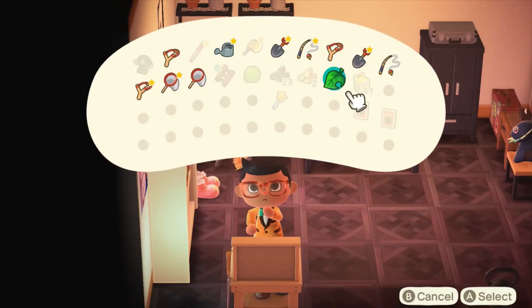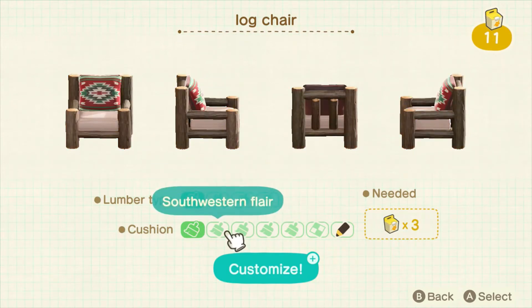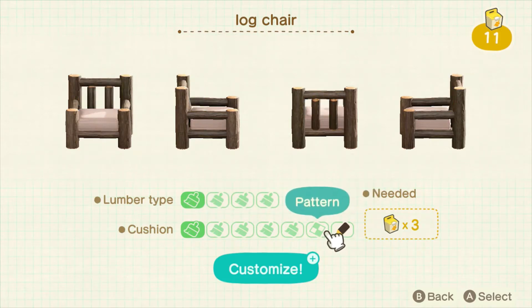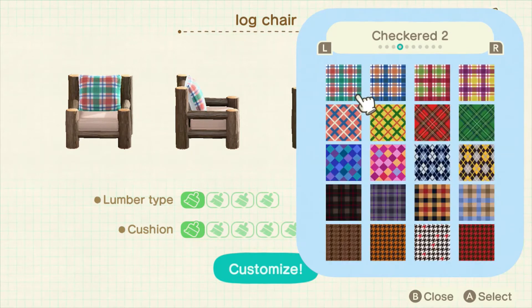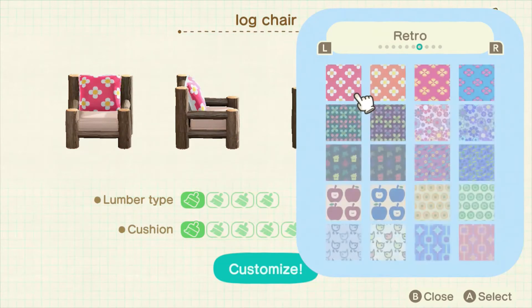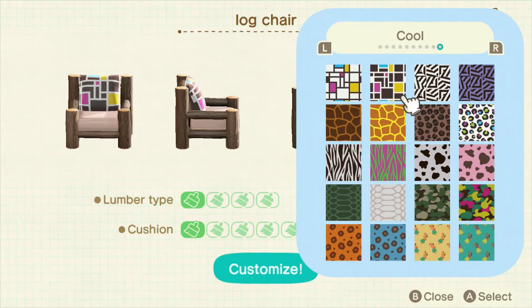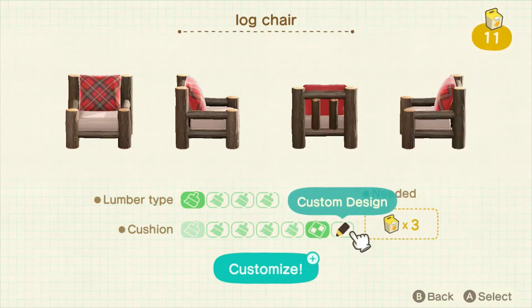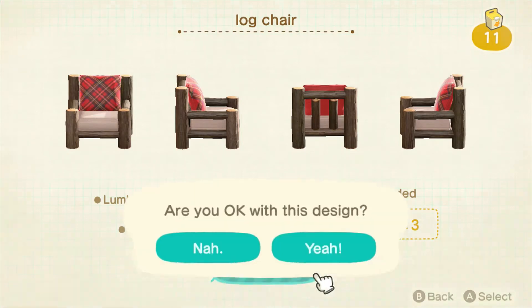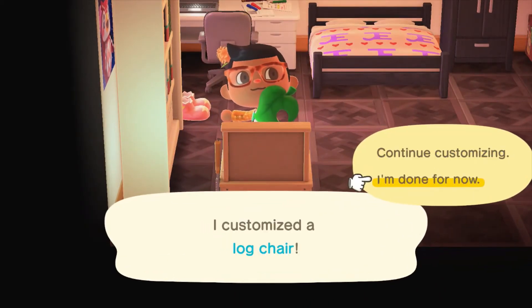Okay, customizing the log chair - you can change the wood effect. I personally really like the dark wood, but then you get all these cute cushions and things you can add as well. Here we have the patterns which can be unlocked from the Able Sisters if you speak to the sister at the sewing machine. We can customize it to any of these - it's quite Christmassy! I really like the white variant on the right as well because it almost looks like it's made with softwood. If you have any custom designs you can also add a little pillow on there.